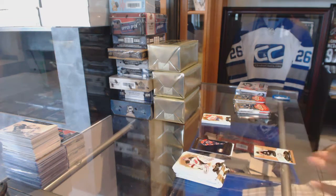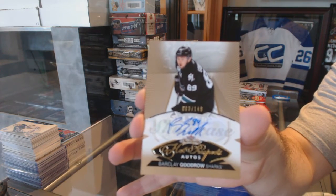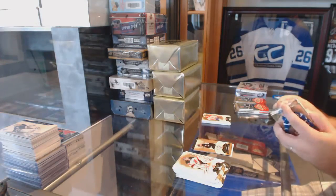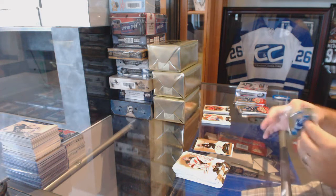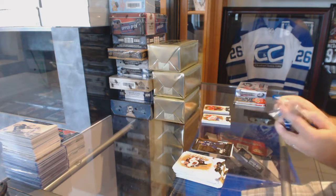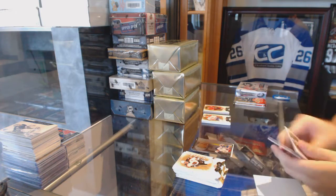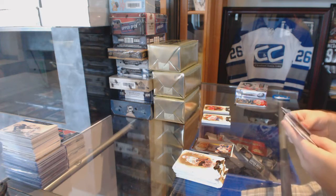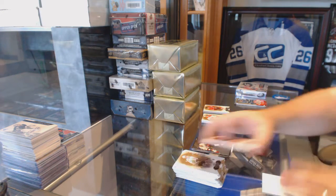For the San Jose Sharks, number 149 Showcase of Barclay Goodrow. We have two patches. Metal Universe for the Maple Leafs, Stuart Percy. Darnell Nurse Showcase for the Oilers. Cory Perry for the Anaheim Ducks Showcase.